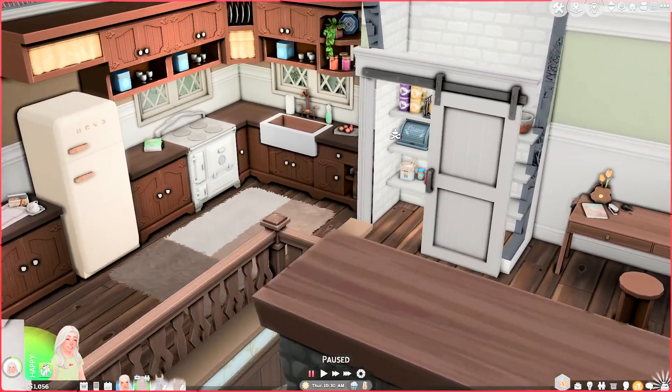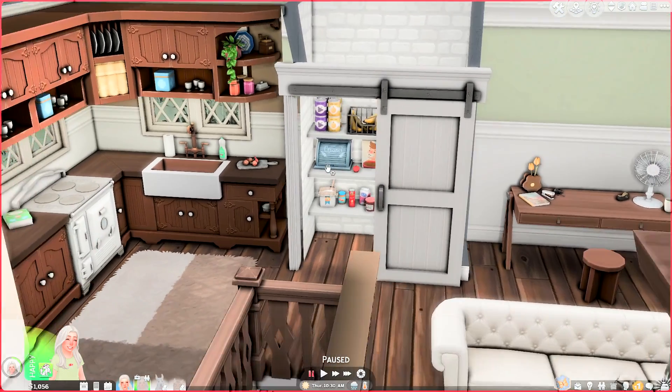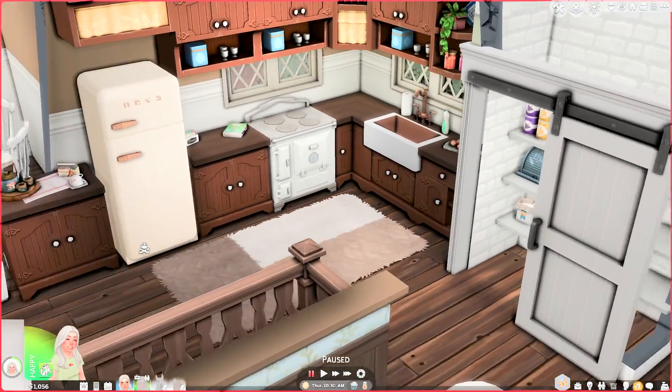There's a little desk where Clara can do her homework. And then we have a pantry. This is really cool because I have this mod — I think it's Twisted Mexie — where you can drag things around and live edit. So now I can drag things out when I want to use them and then put them back in the pantry. Very realistic — I love that.